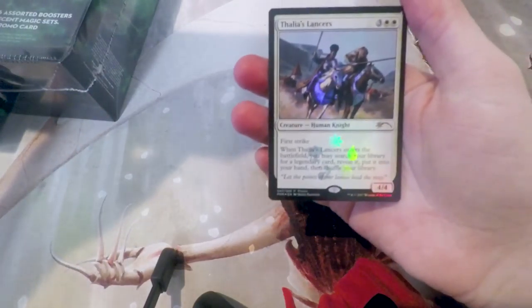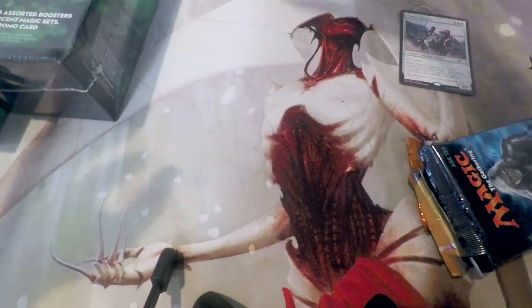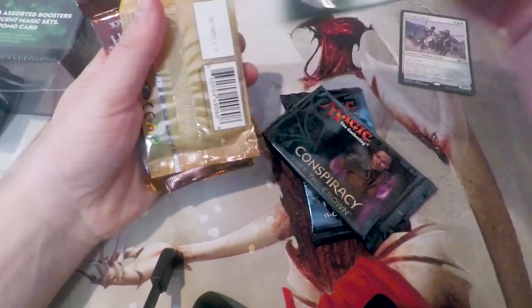Pull out the packs first. We do, of course, get a promo card in each one. This one is Thalia's Lancers. I believe almost every single one has opened the same one. Let's see what packs we got: Shadows Over Innistrad, Conspiracy — which is a personal favorite of mine — Battle for Zendikar, Amonkhet, Gatecrash, and Apocalypse. That's actually really interesting.